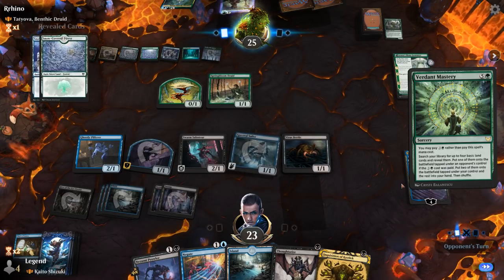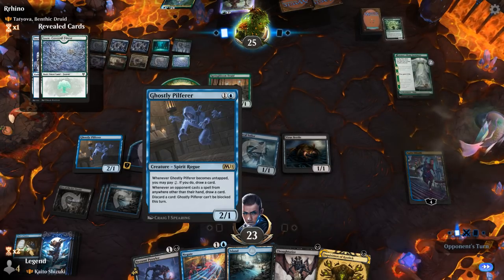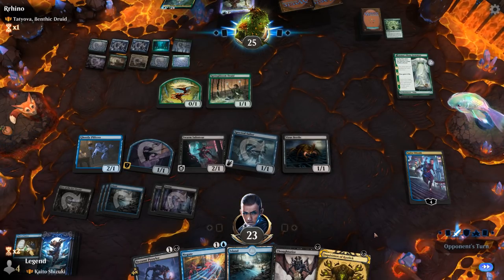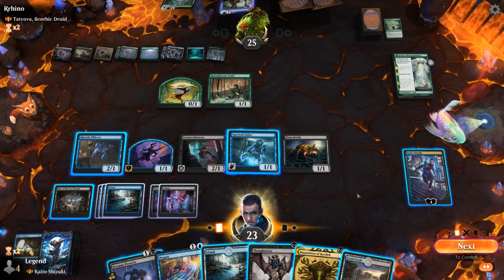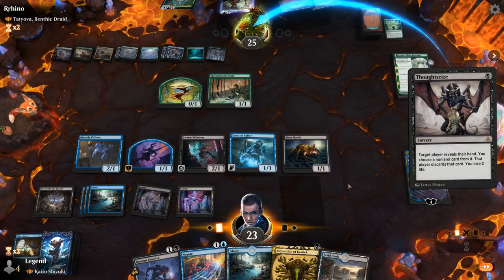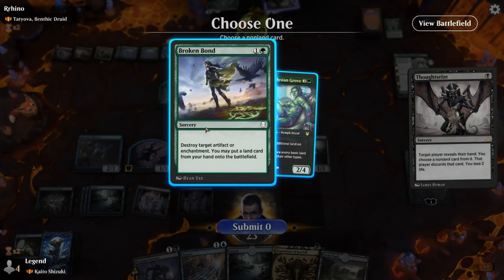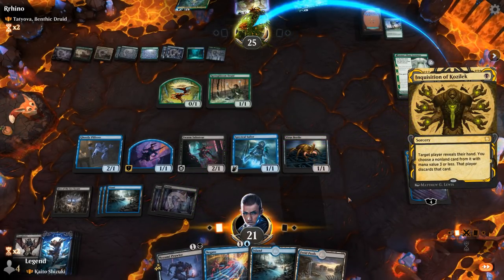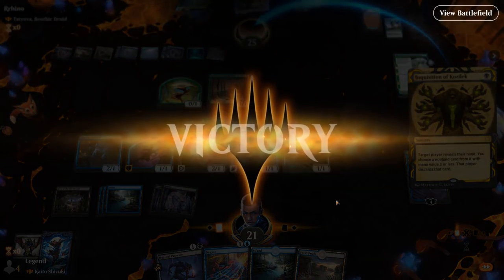Different story if they already have Tatiova in play. At some point we can also use the Pilferer's ability — maybe get rid of an Inquisition that's not doing anything — so we can get some unblockable damage in. Opponent is still at 25; they've gained quite a bit of life. Thoughtseize first in case there's no target for Inquisition, and Broken Bond plus Dryad — can take both here. Alright, opponent doesn't like that and scoops. On to the next one.